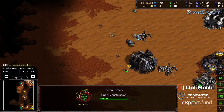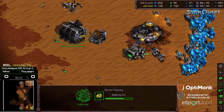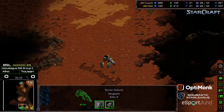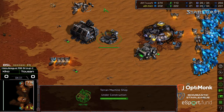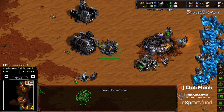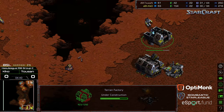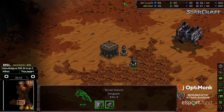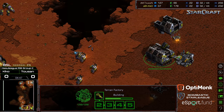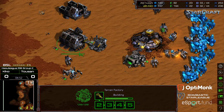Machine Shop plopping down significantly earlier for Kiko. Two Vultures making their way across, looking to potentially get aggressive. Once this Machine Shop gets up, I'm expecting a mine upgrade fairly rapidly. Two Vultures now on the front for Kiko as well with a little bit of positional advantage. I don't think a suicide run pays off because you really need to make sure you keep those Vultures alive to maintain your advantage.